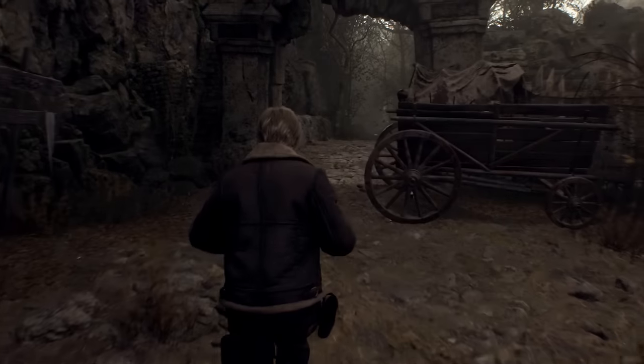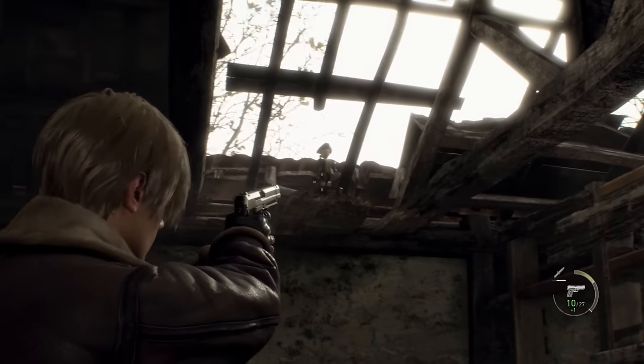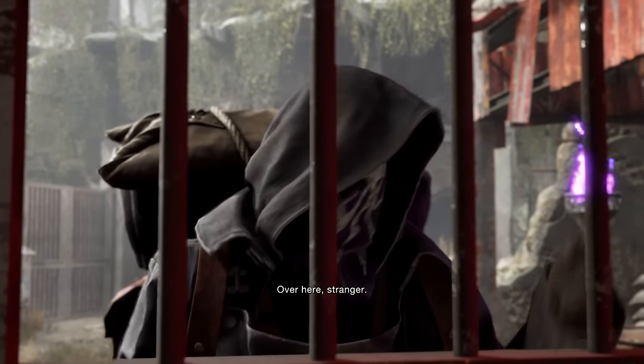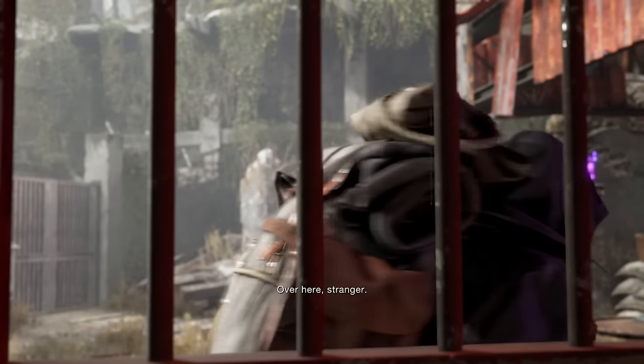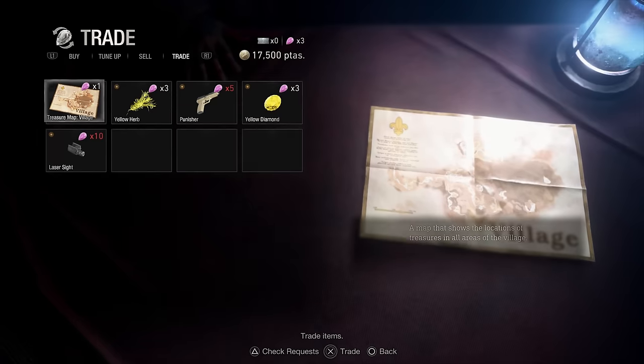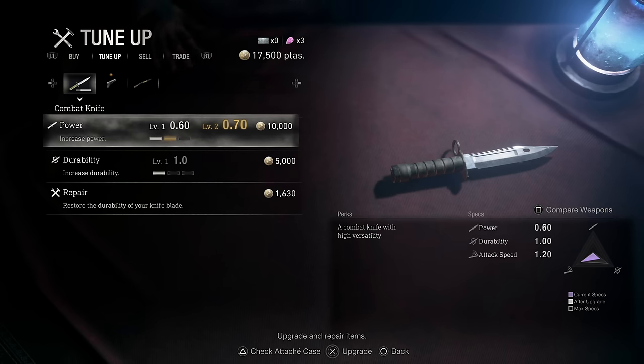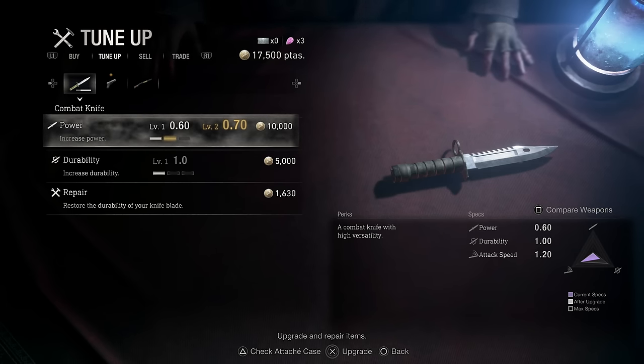Doing some more exploring around the village, I came across the first collectible of 16 that I needed for a trophy later on. A little later, I meet one of the most important characters in the entire game: The Merchant. He is pretty much the shop of the game, where you can buy, sell, and trade items that you find around the world. He is also the source of new weapons and weapon upgrades, which are very important for most playthroughs.